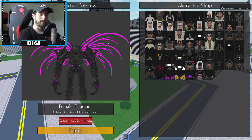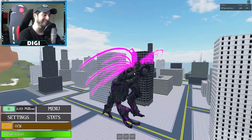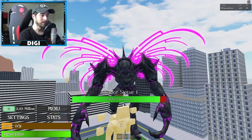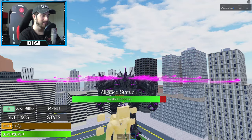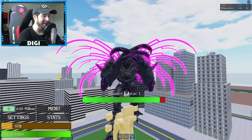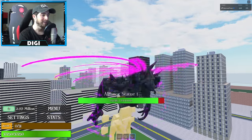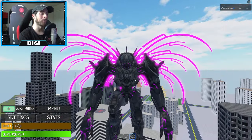Finally, the female Triadian. She only has three abilities: Adrian's scratch, Adrian's slam, and Hypnosis Gas. The hypnosis gas did 1,000 damage on the initial hit, but you have to move around for it to really take effect. These are some crazy morphs overall.